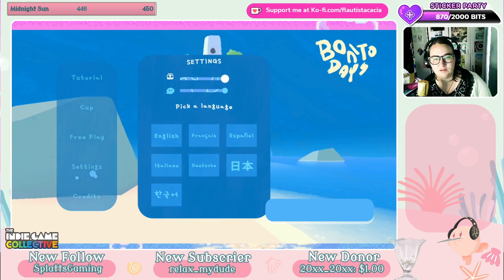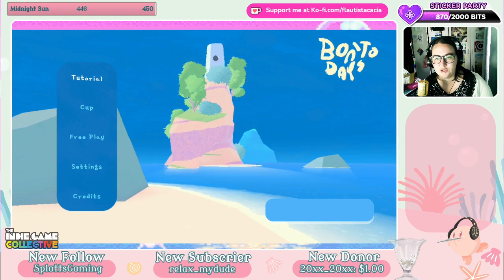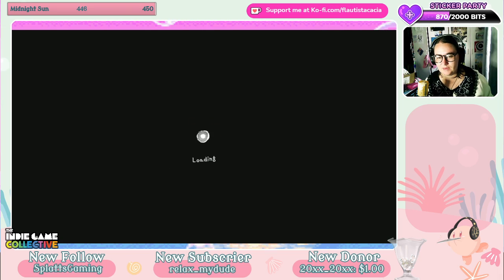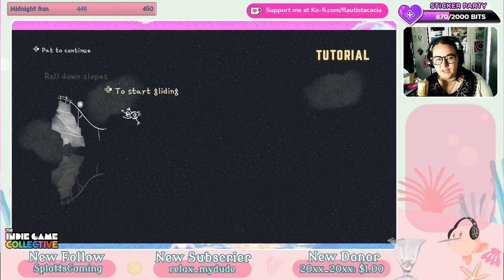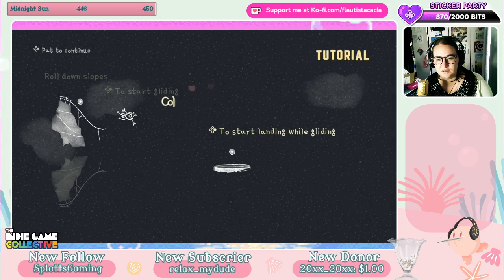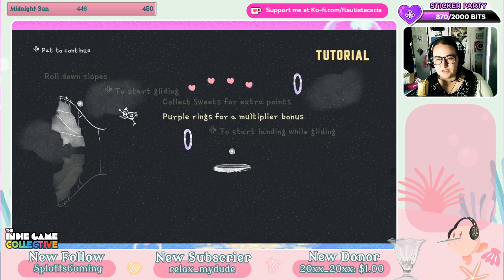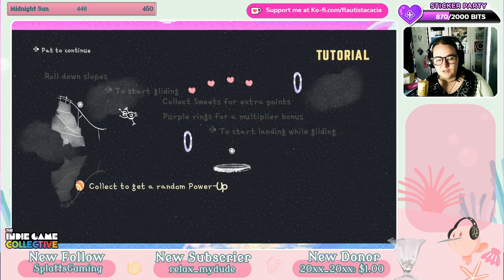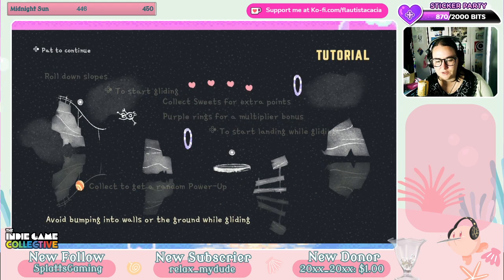A little quiet. Tutorial it is. Roll down slopes. Start gliding. Start landing while gliding. Collect sweets for extra points. Purple rings for a multiplier bonus. Collect to get a round and power up. Avoid bumping into the walls or the ground while gliding.